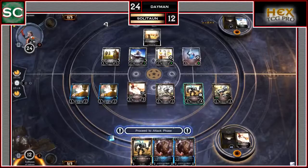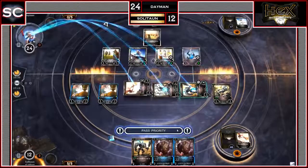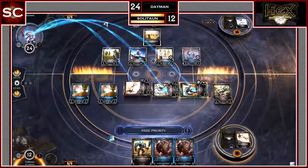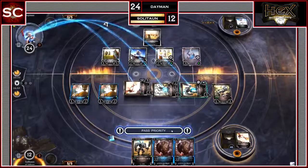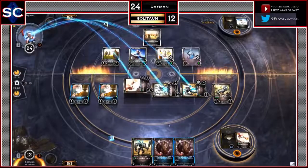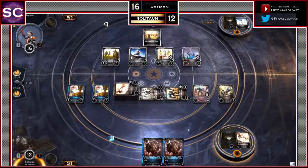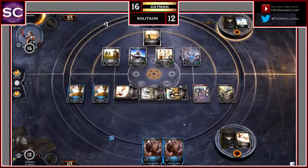Soliton draws another Shard, giving him 5 resources. He swings with the Terrabot and Warhulk for 8 damage — Daemon chooses not to block. Soliton doesn't pump the Warhulk during the attack; instead, on his second main phase, he plays the second Warhulk. The reason he held off pumping the attacking Warhulk is that the newly played Warhulk is now ready to block, and he can pump that one to 4-4.